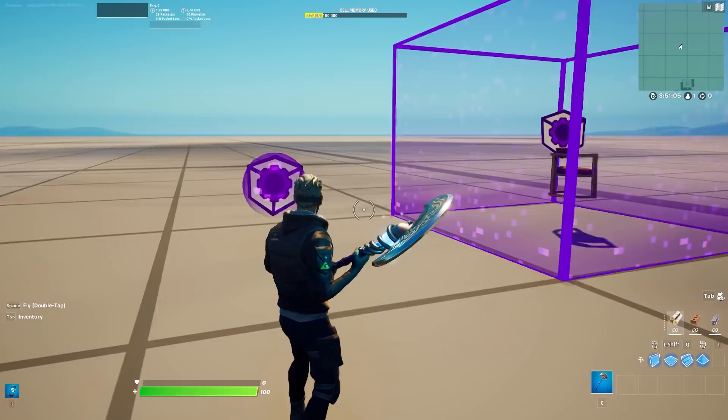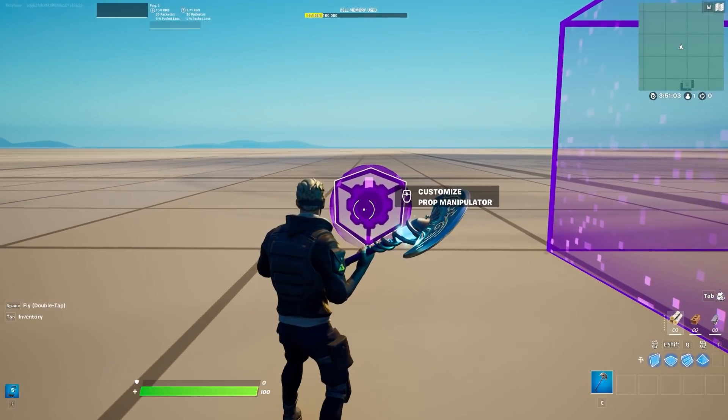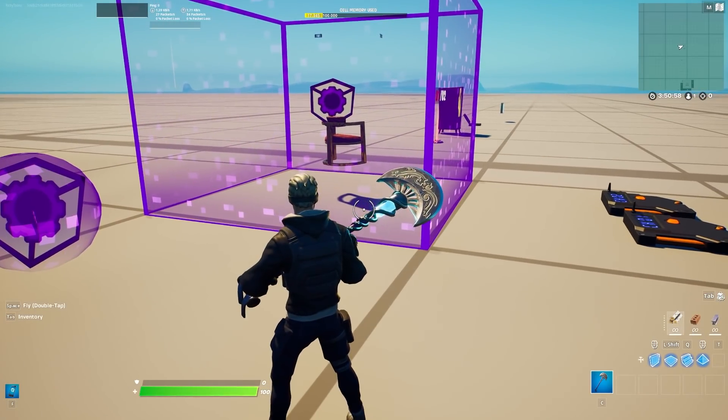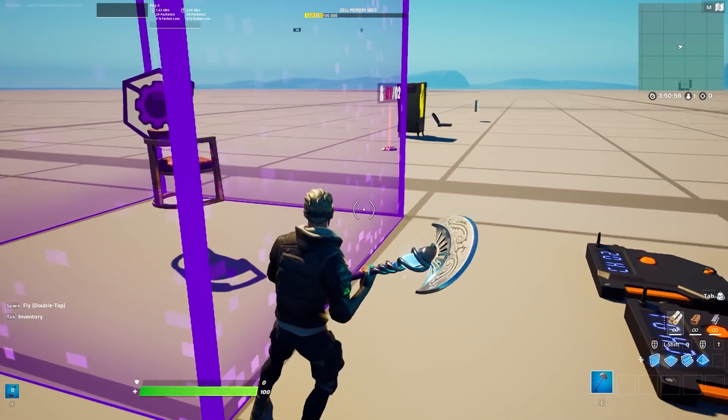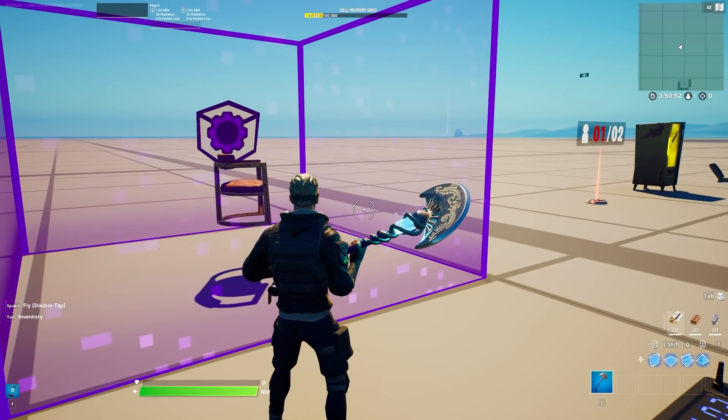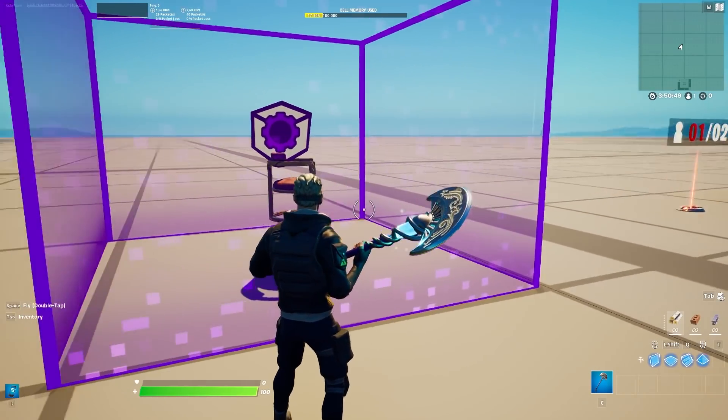Let's start with the stuff that is in the game right now, which is probably one of the most important ones: the prop manipulator. This is probably a game changer for Fortnite Creative as a whole, because this basically allows you to transform any prop and just make it disappear. It is amazing.